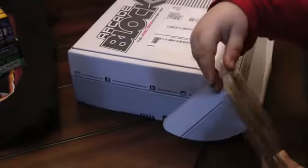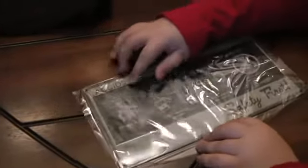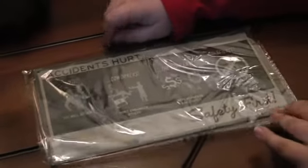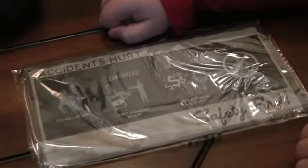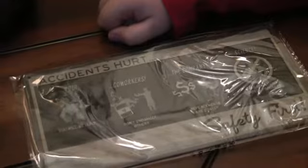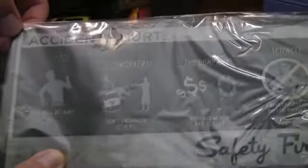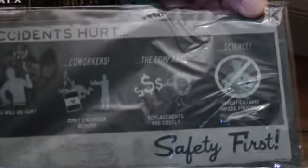Portal! This is a pressed tin metal sign — you can see the indentations there. It's actually got little holes so you can tack it up. It's a safety sign from Portal: 'Accidents hurt. You will be hurt. Co-workers — don't endanger others. The company — replacements are costly. Science — investigations impede progress.' That is really neat.